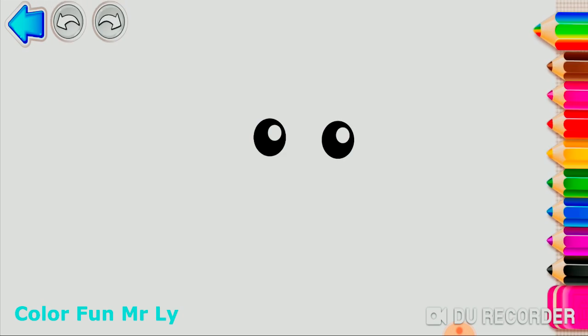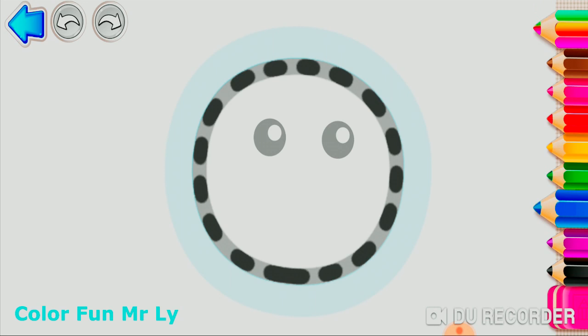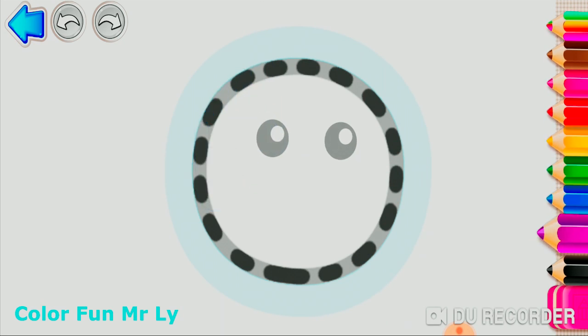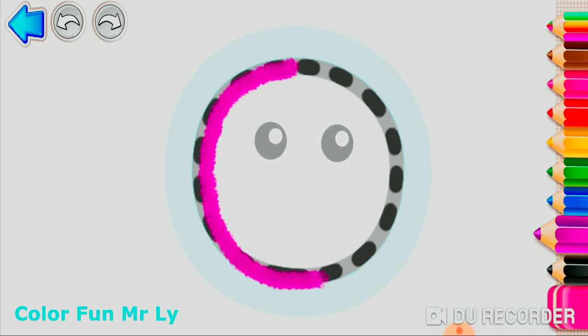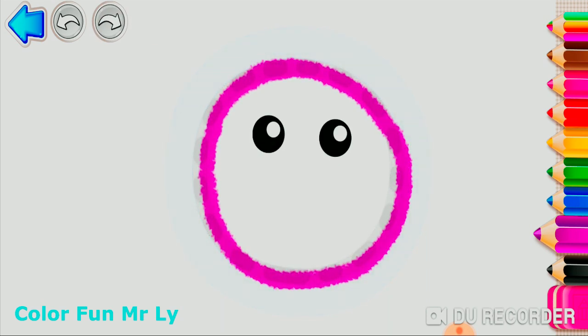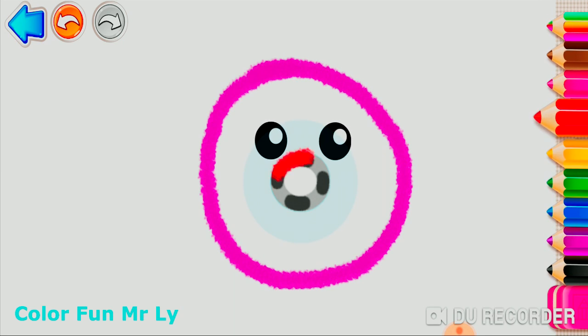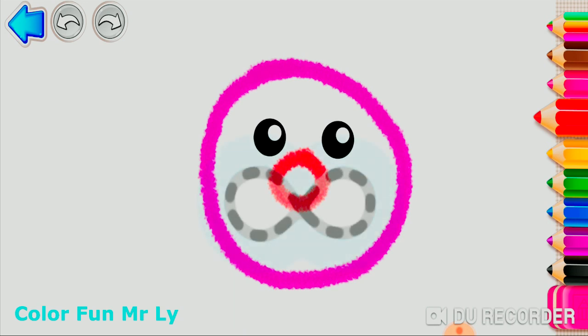Let's draw a playful rabbit. Draw the rabbit's round head. Violet. And a little nose. Red. Nice job!